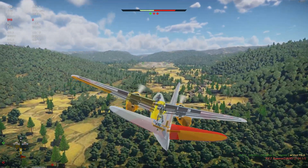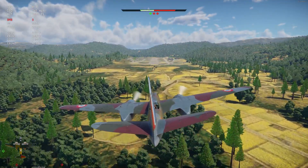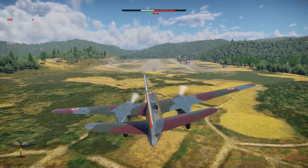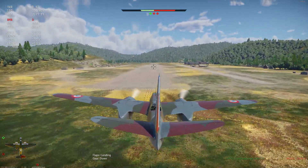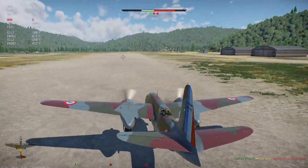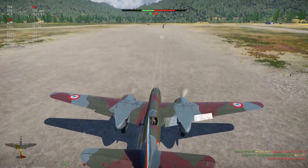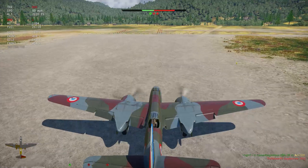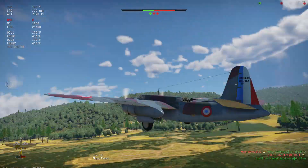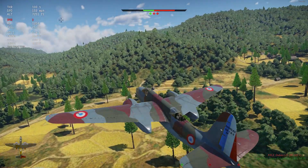Does this have air brakes? No, it doesn't. Something on that side is broken. I don't know if the gear would break off at this speed - yep, they would indeed break off at this speed. I need to get the gear down, I need to land. If we don't do something fast, the enemy will win. We're just gonna need to do a go-around. That must be one of the first times I've had to do a go-around because I was going too fast.